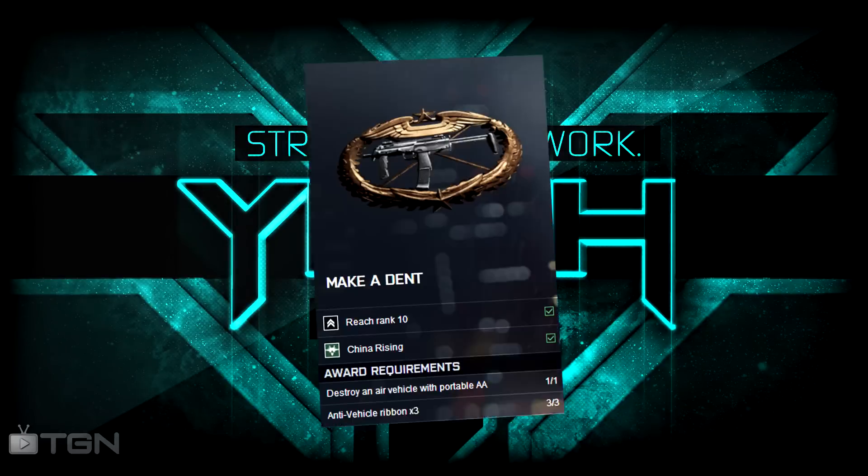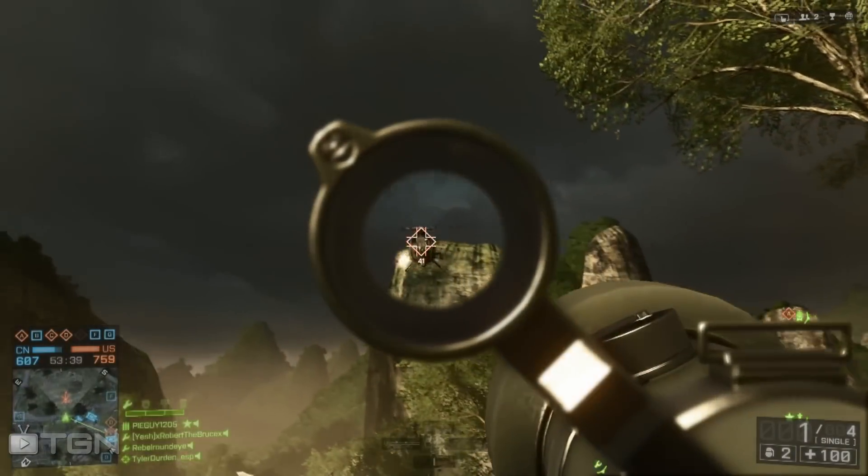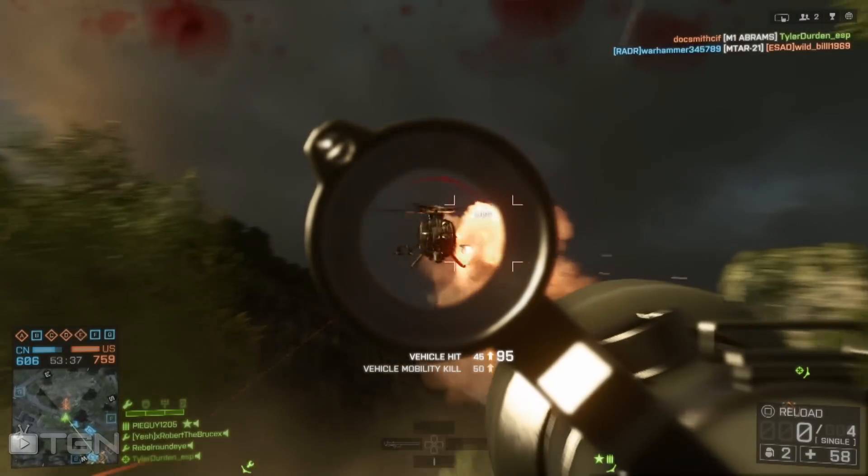You unlock this close quarters monster by completing the Make a Dent assignment. This is a pretty easy assignment because all you have to do is destroy an air vehicle with one of the anti-aircraft rocket launchers and get three anti-vehicle ribbons.